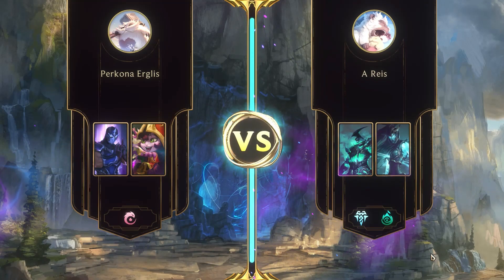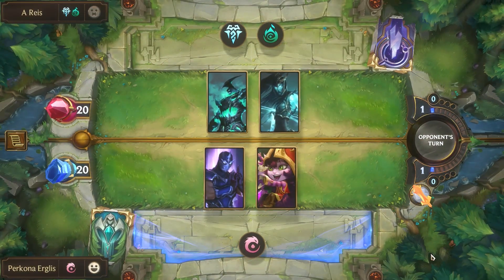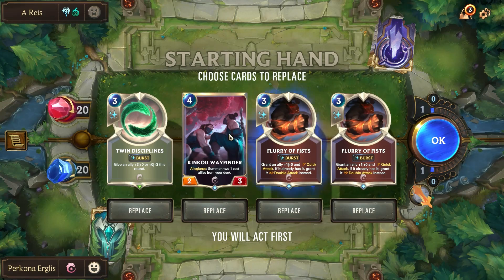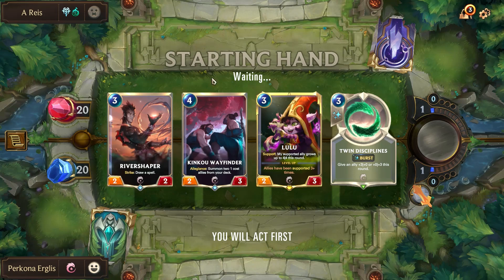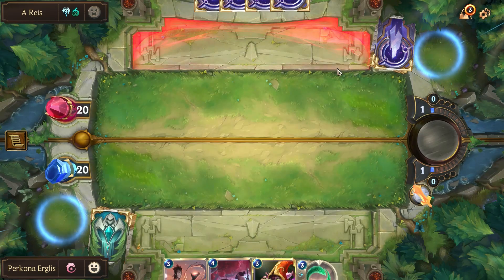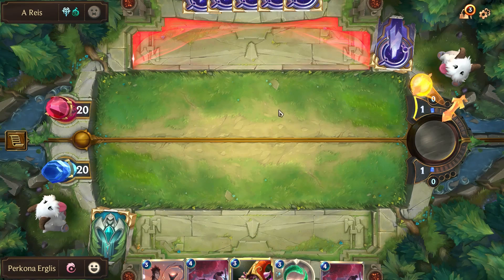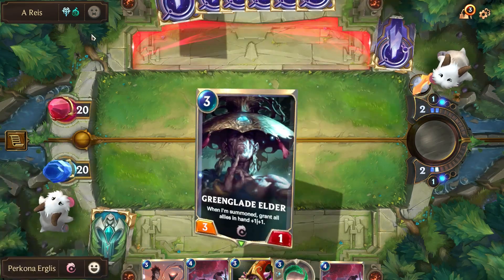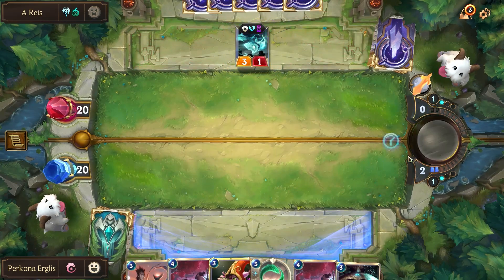Alright, we are going against Hecarim, Kalista, Shin, Lulu, and an Allegiance deck. We're getting rid of everything but Kiku Wayfinder. We've got a lot of early units that we should be able to pull here and we do not. So hopefully he's not super aggressive. I think Notify is going to be important because they have a lot of Ephemeral and Shadow Isle cards to target our units, so we've got to pass here.